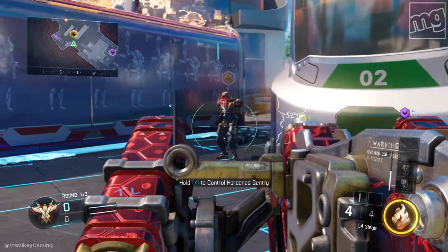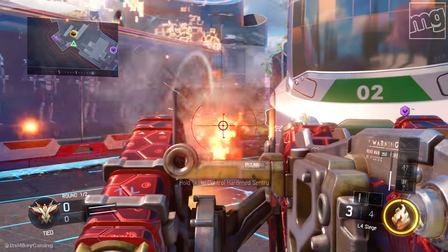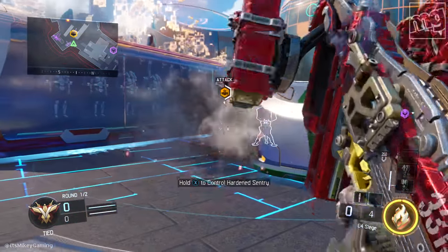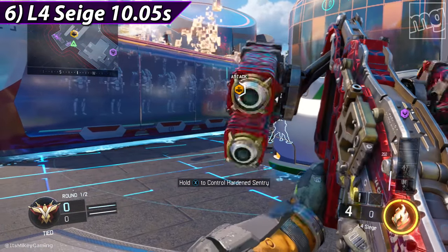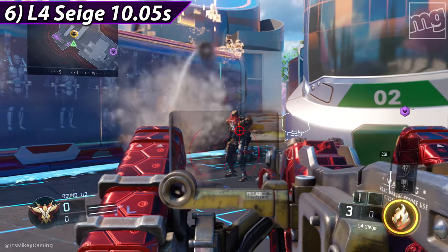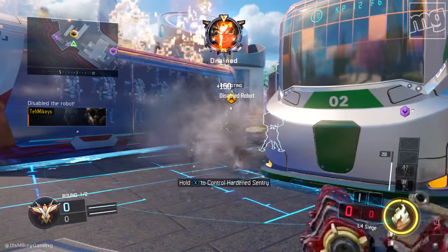At number 6, a lot of you guys won't have this — it's slightly faster than the Black Cell, and that's the L4 Siege. They actually did nerf it; it was faster before, like 9.5 seconds. Now it's 10.05 seconds — the L4 Siege.